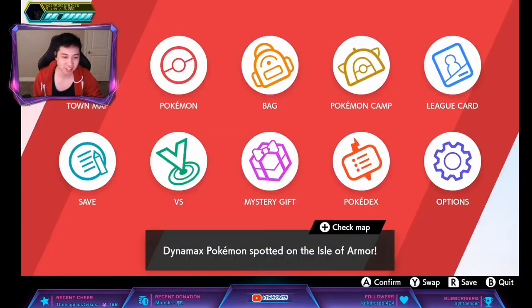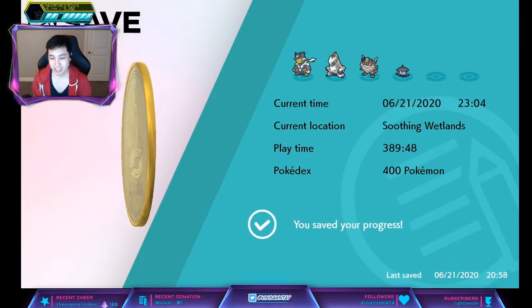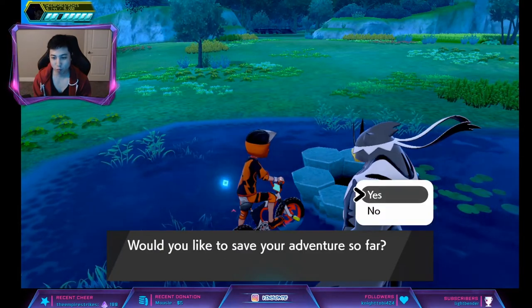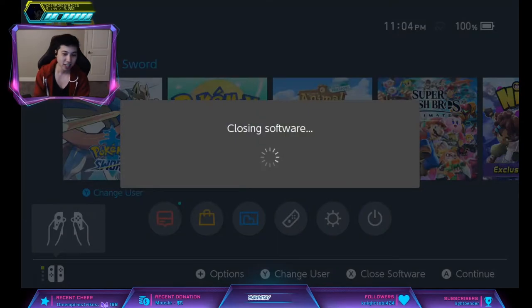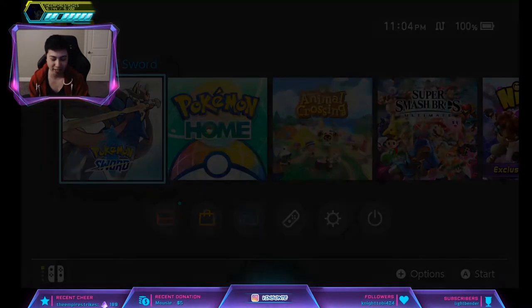What you want to do is save in front of this den since you want a Purple Beam. Press Home, and once you press Yes, if it's Red you restart the game — keep doing this. We're also going to go to the Red Beam and I'll show you the Time Skip trick that we can do.